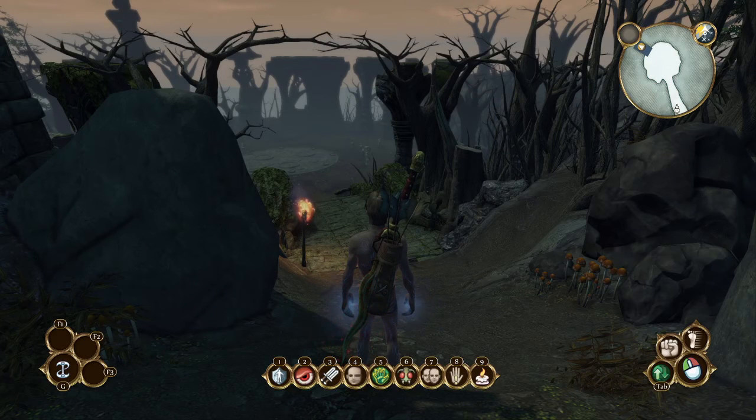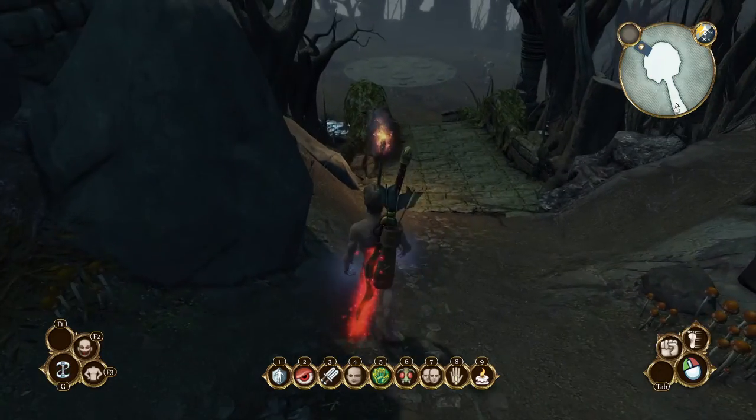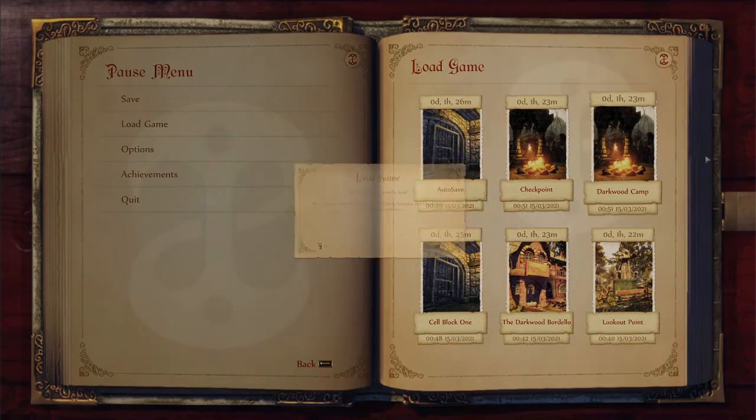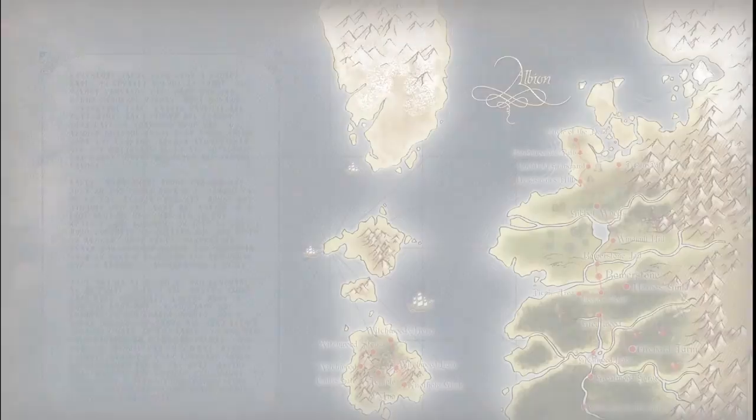This is the start of the Rescue Squad group. After you have opened the path and gotten the quest, make a save. Then load a save that you made during the trader escort in Darkwood Camp — just when you're in Darkwood Camp, you make the save.